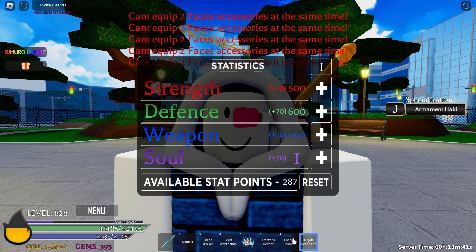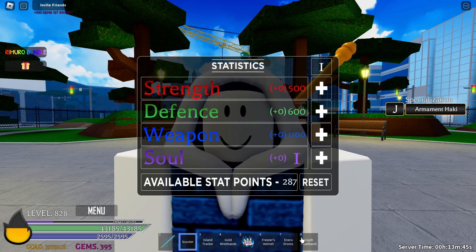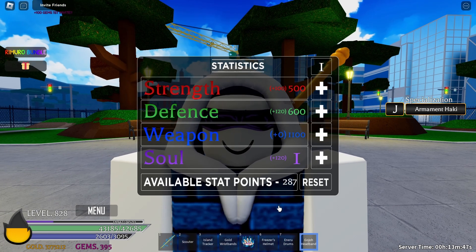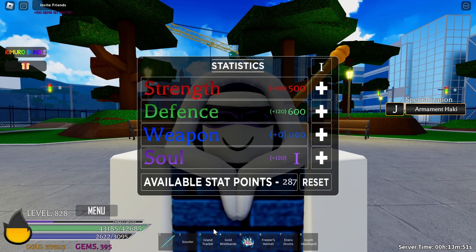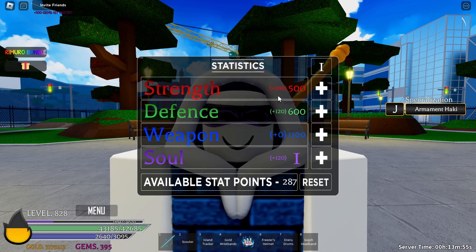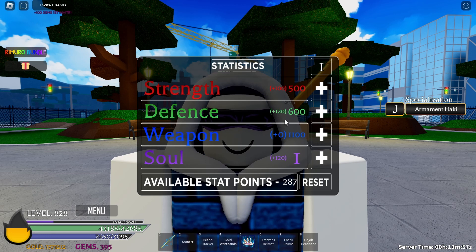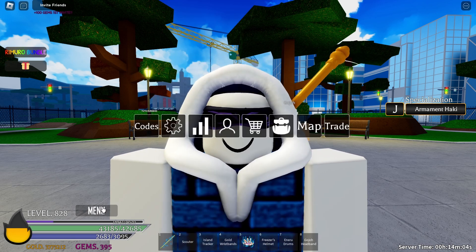Now, comparing it to the last headband you can get — which is a face accessory with 70, 70, 70, 70 across the stats — the Gojo headband is outright better except for the weapon stat compared to the scouter itself. So it just depends on what you want to focus on: strength, defense, or weapon.